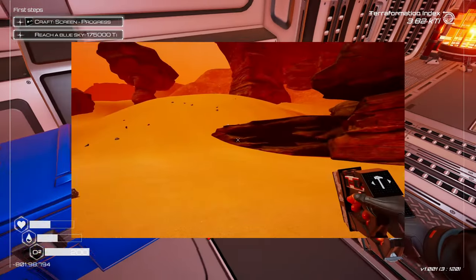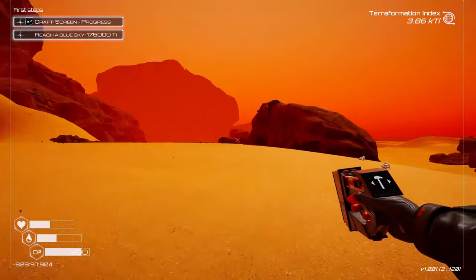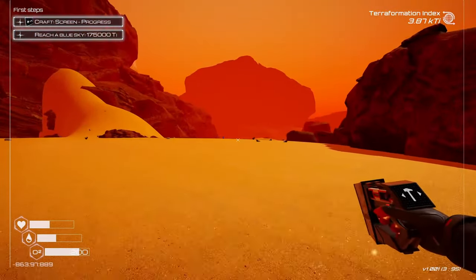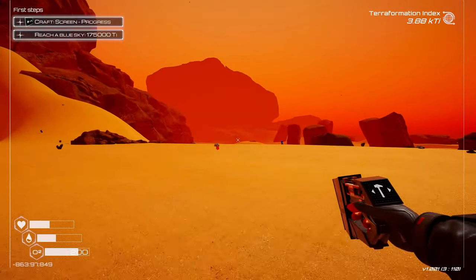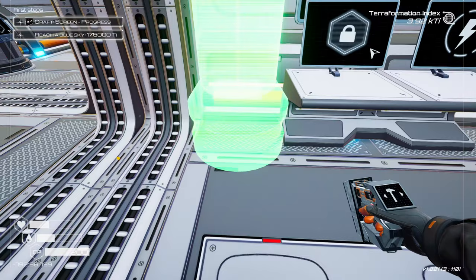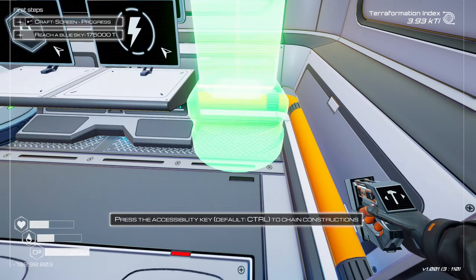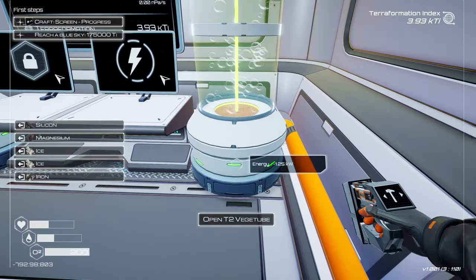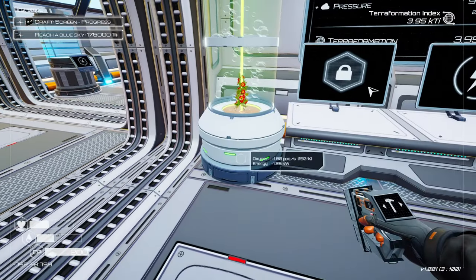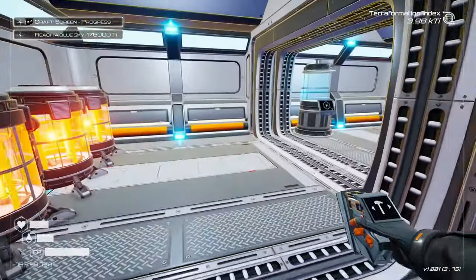We need more ice. I also noticed there's something in the distance over there — an aircraft, maybe? I'm gonna go check that out later. Let's get this base a little bit more dialed in and then we gotta figure out the food problem. Yeah, there's definitely something over there. They did a really good job of designing some of this stuff — it looks really cool.